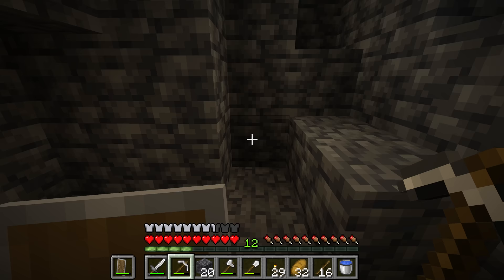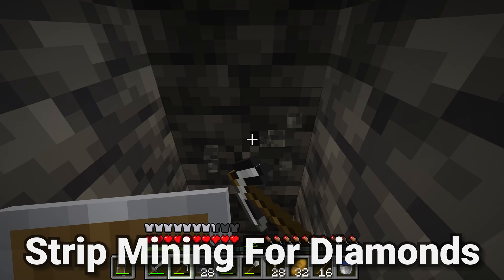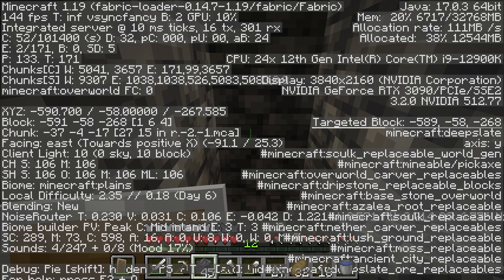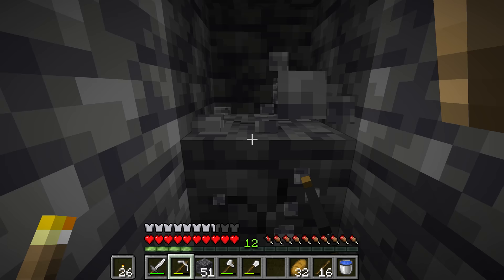If you haven't found enough diamonds through caving, get them through strip mining. Simply mine down in a staircase. Another method is to mine straight down by always staying between two different blocks — this way mining straight down is never really dangerous. You want to go down until you're at Y level negative 58. This is the lowest place you can go where your diamonds are not being frequently interrupted by bedrock. Generally strip mines are safe, so you can simply exchange your shield for torches.